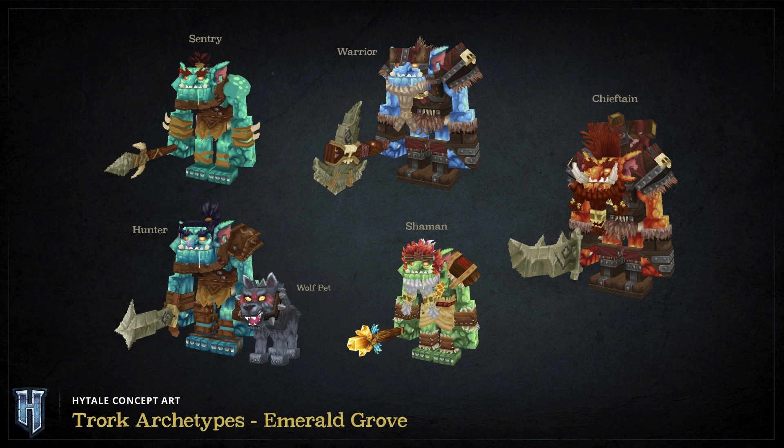Last but not least for Zone 1, we have the Trorks. The Trorks are creatures you have to fight in order to help your friend Quebex. The Trork types include the Sentry, the Warrior, the Shaftan, the Shaman, the Hunter, and the Wolf Pet.